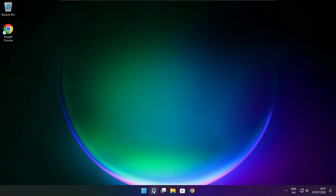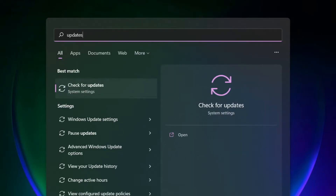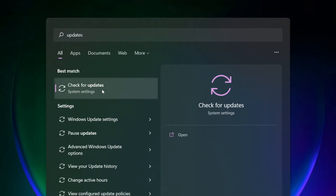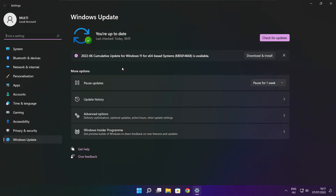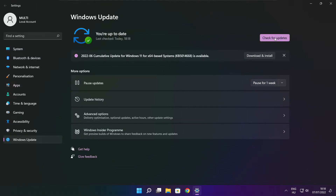Click search bar and type update. Click check for updates. Click check for updates. After completed, click close.